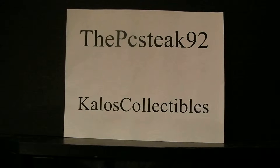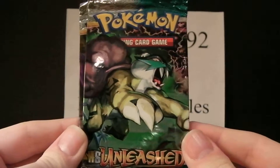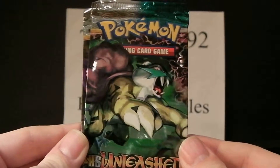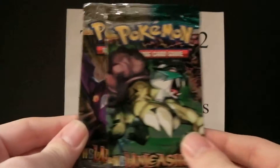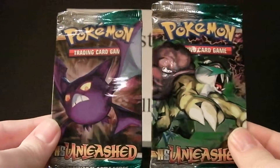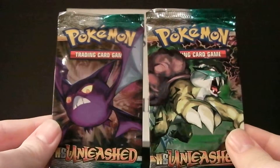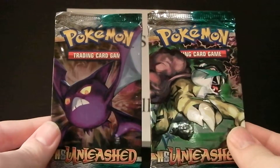Hey guys, ThePCStake92 here. Today I'm coming at you with two HeartGold SoulSilver Unleashed Booster Packs. I've been doing a lot of Flashfire stuff lately, obviously because it's a new set, and I will be getting back to that, but for now I found these at a pretty good price at my local Target, so I decided to pick them up — $3.33 each, which I felt was kind of a steal. A little bit older, but I love the HeartGold SoulSilver sets. They're really awesome.